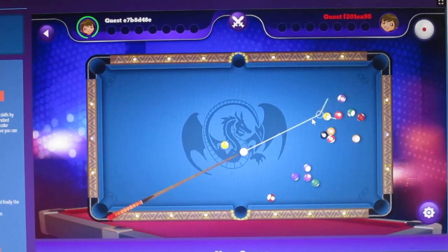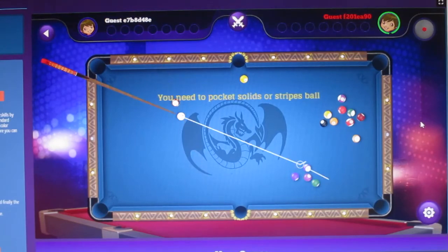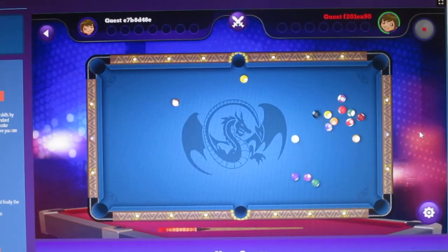Now it's my turn. Let's see if I can get one of these balls in the hole. I didn't get it. Now it's his turn. Looks like he's going for a striped ball. He misses.